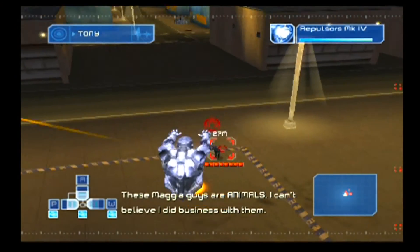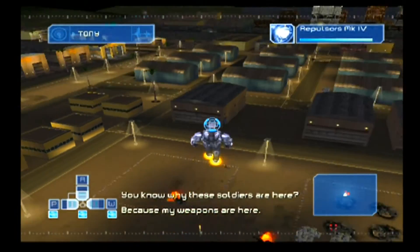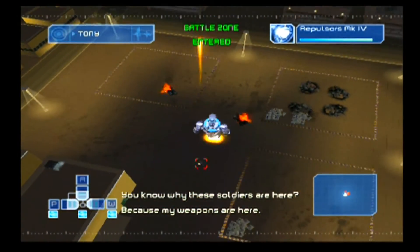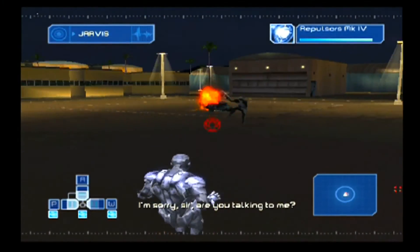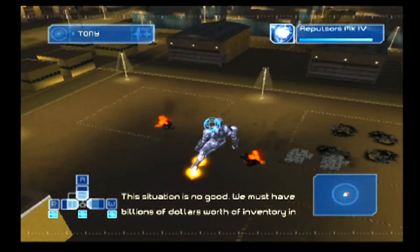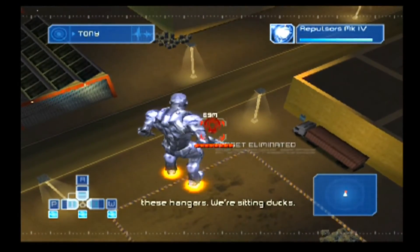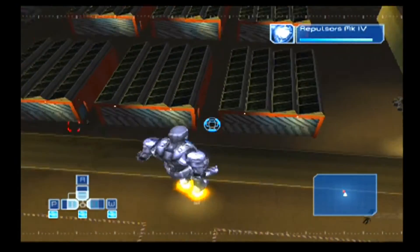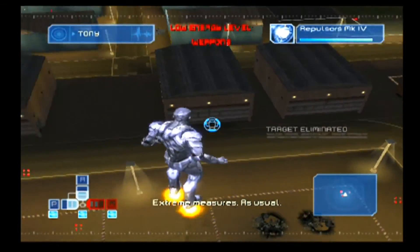These Magia guys are animals. I can't believe I do business with them. You know why these soldiers are here? Because my weapons are here. I'm sorry, sir. Are you talking to me? This situation is no good. We must have billions of dollars worth of inventory in these hangars. We're sitting ducks. What do you suggest, sir? Extreme measures, as usual.